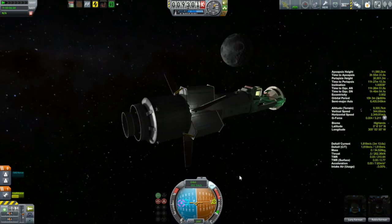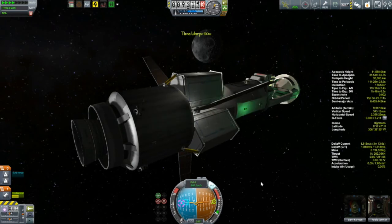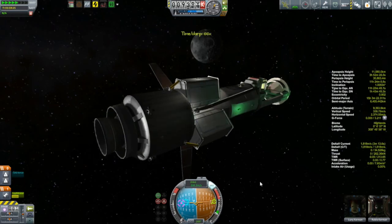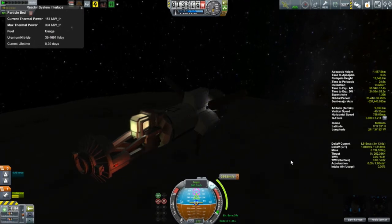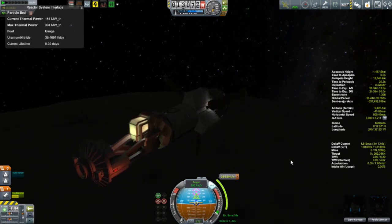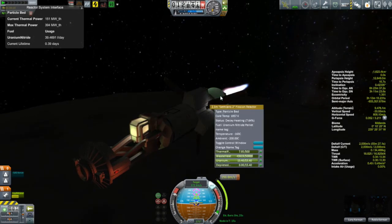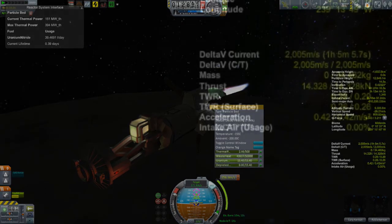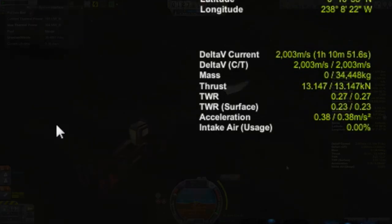Maybe this thing will cool down enough by the time I get to the moon's closest approach that I can fire that reactor up again. Here I am approaching my closest approach - I've opened up the reactor system interface window to take a look at what's going on while I'm burning. There's a lot of flame coming out the back, but if you take a look at the acceleration it's only around 0.4 meters per second squared.